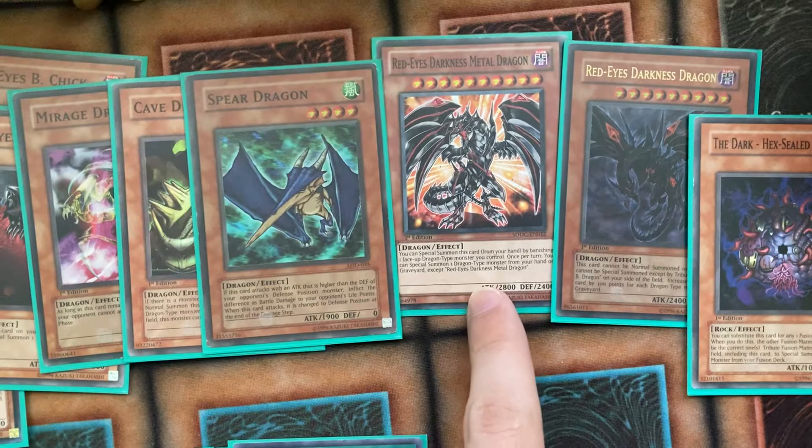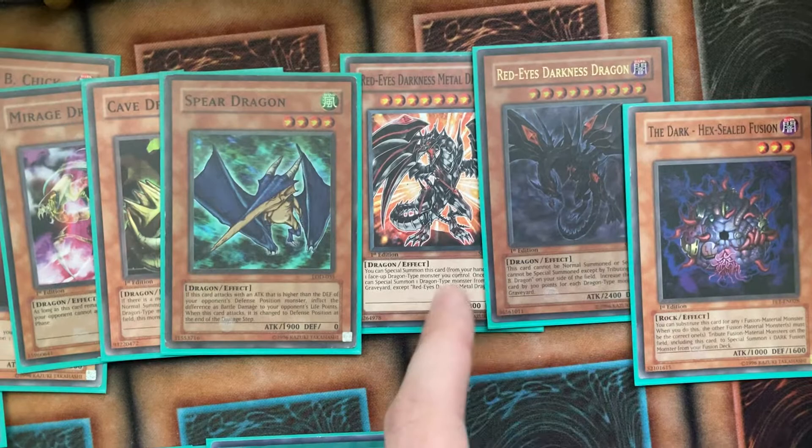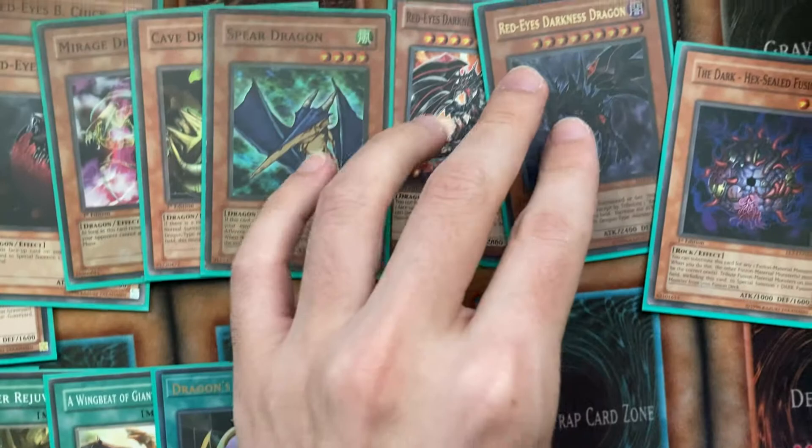Red-Eyes Darkness Metal Dragon — the effect is different from the anime. Either way, I'm using one in here, because three is ridiculous. It was ridiculous when it came out as an Ultra; I have the Ultra, but it's not in here for obvious reasons. I'm thinking about putting more of it in. It's a cool card, but it's pretty bad. One time someone played this tech and got this out with like four grand, and somehow I turned that around — I forgot how.